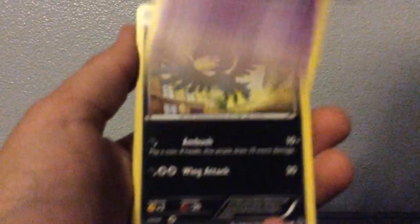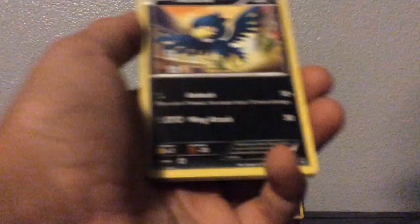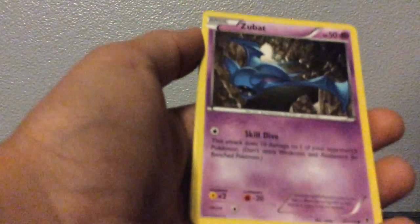Got a Robo Substitute, a Wabbit, and a Shawna. Everything's coming back. Murkrow, Whismur.